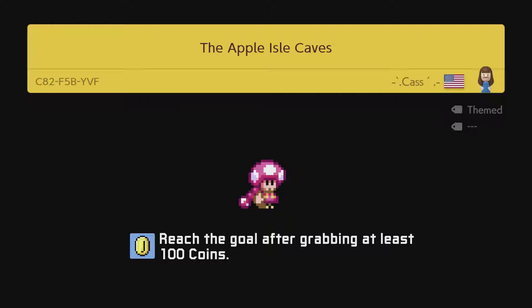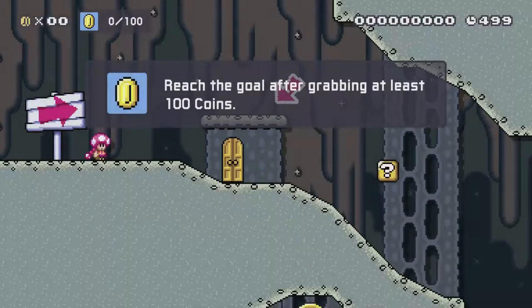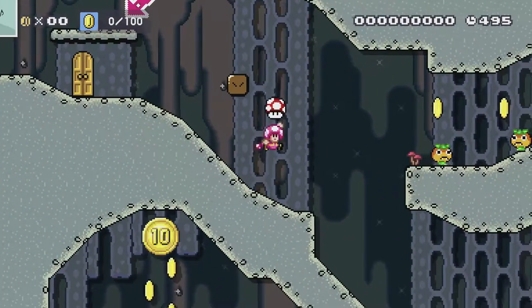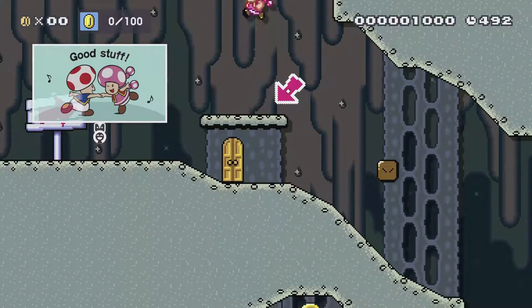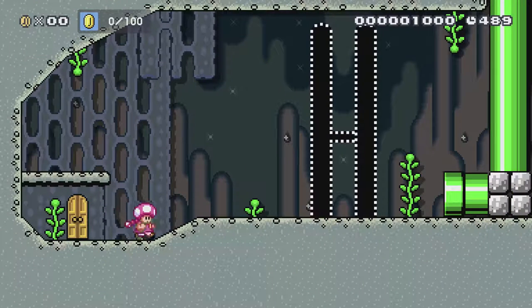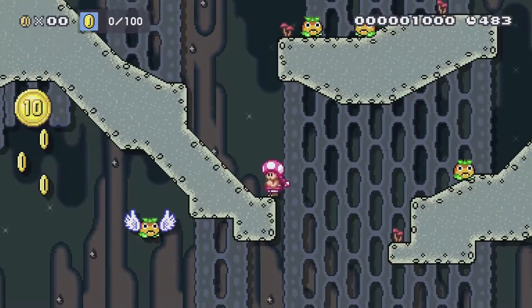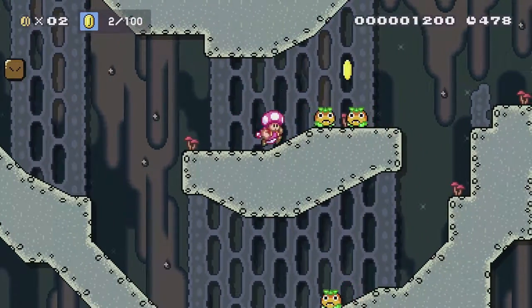Okay, the objective says 'reach the goal grabbing at least 100 coins' - so that's why it's hard, you gotta get a lot of coins. Let's see. That's a mushroom, not a coin. There's a door here, and some comments left at the beginning. That's the exit, so I have to get back here once I've got everything. Here's some coins - let's start grabbing coins, see how we go.